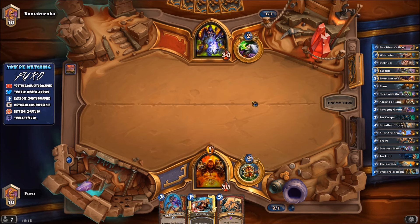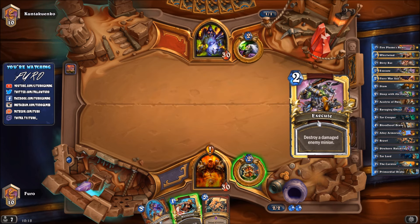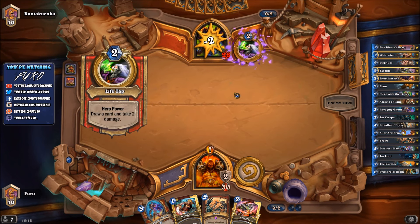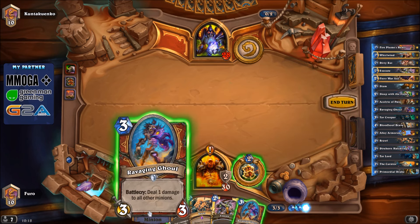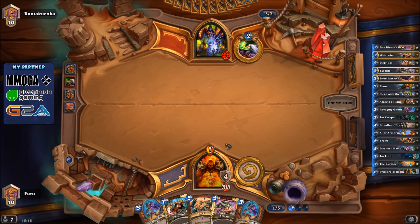He's just life-tapping, which confirms he's playing Handlock - then the quest is very helpful. We'll need that for some extra damage. We're picking up armor with our hero power on turn 2. Unfortunately we're not getting a single taunt minion in our opening hand. We need to keep Brawl and Execute for his big guys.